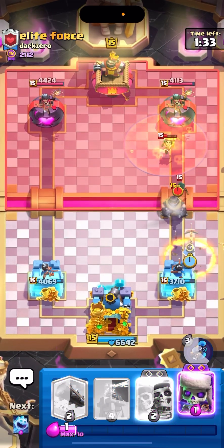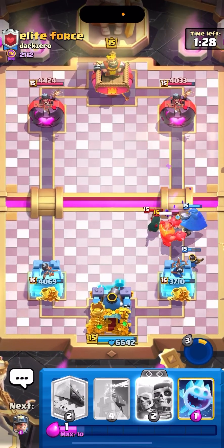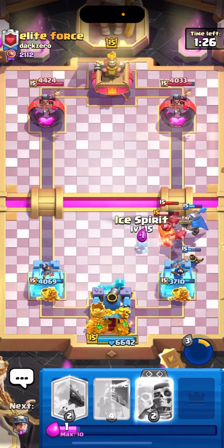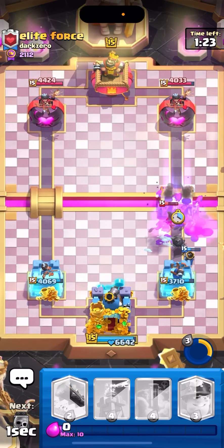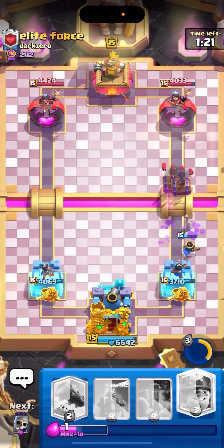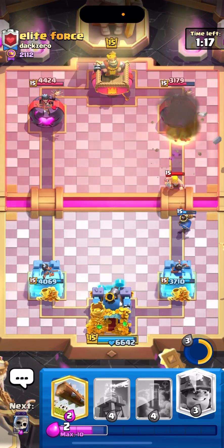I don't have any good counters to it, but I don't want to waste a Tesla. Little Prince here — pop the ability right away. Evil Skeletons go. I still want Ice Spirit as well. Let's go for Wall Breakers. This is the thing when you die — let's save your defense. Barbarians are not going to be enough, oh my god, that's so much damage.